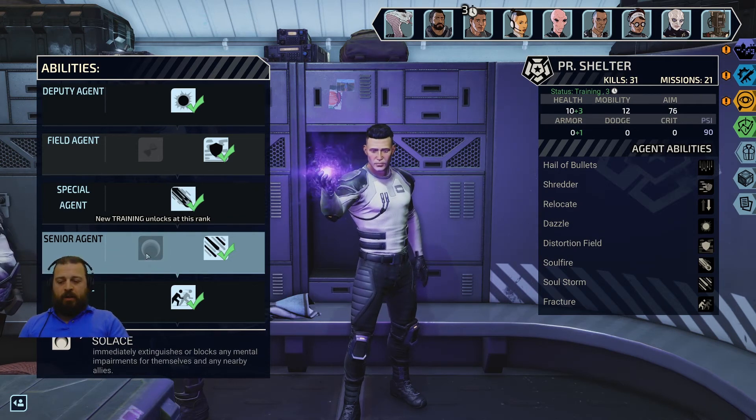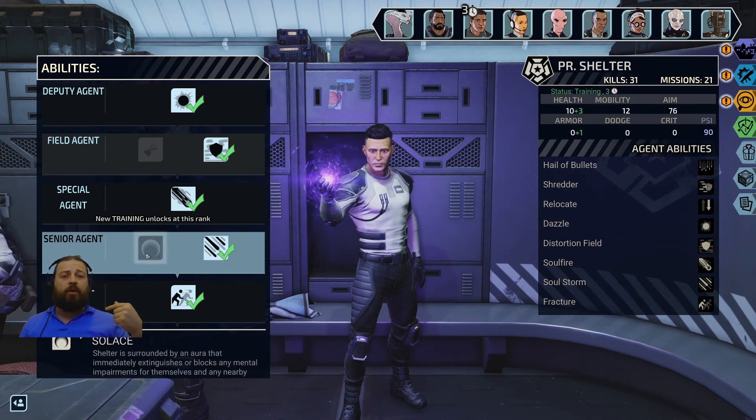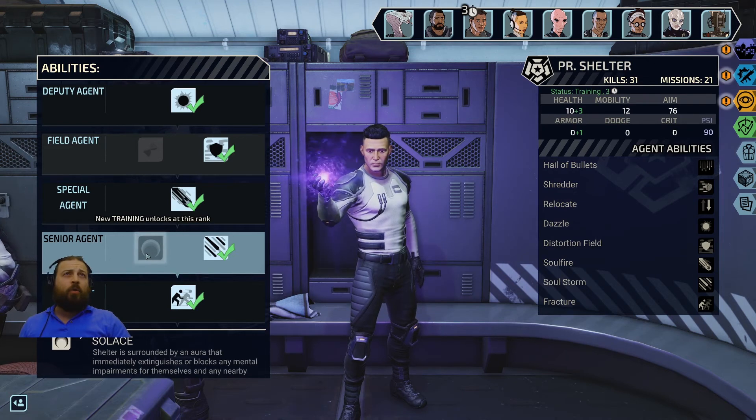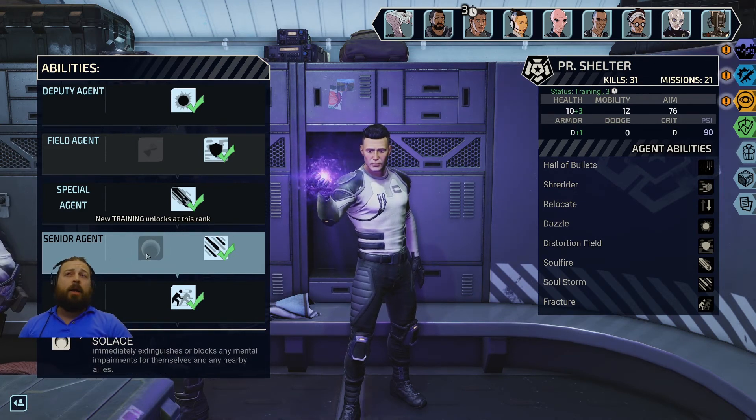Solace may even let you move or swap places with your ally, and the mental impairment may go away instead of you having to kill or CC the enemy for the mental effects to go away.